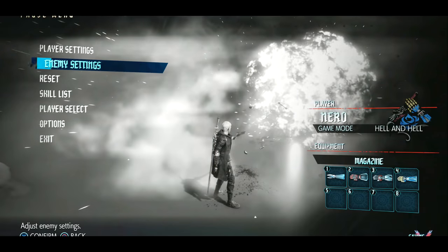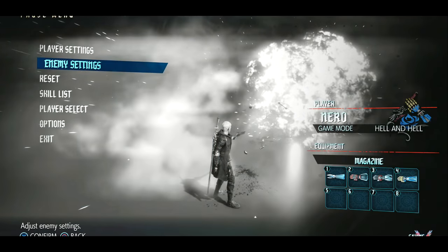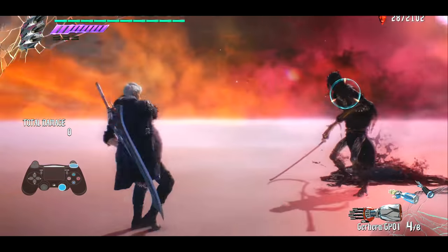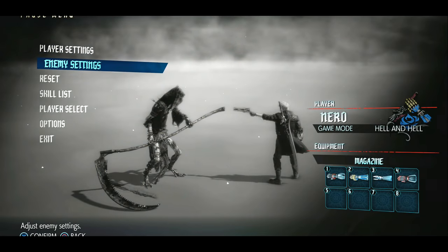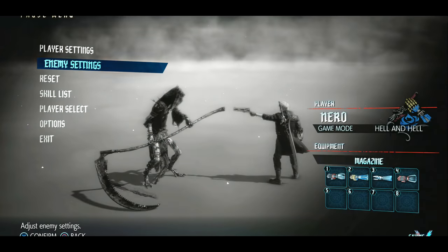If you want an in-depth look at what each Devil Breaker does, I have separate videos on those in my tutorial playlist — I'll leave a link down below. That covers dodging and parrying, so now let's get into some bread-and-butter combos.